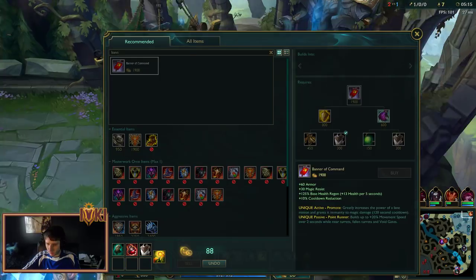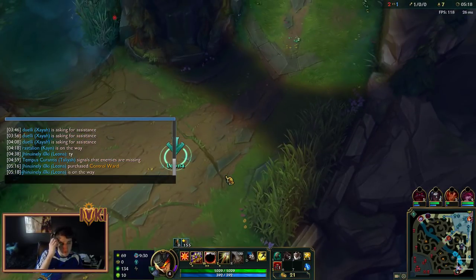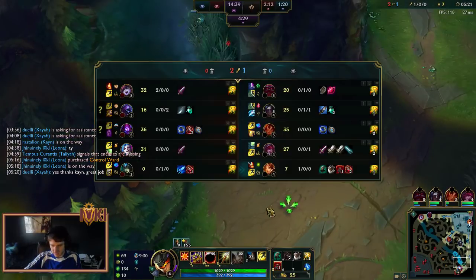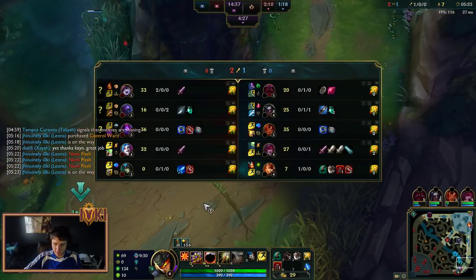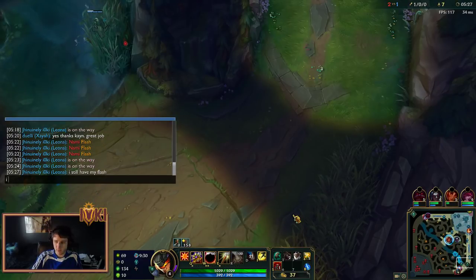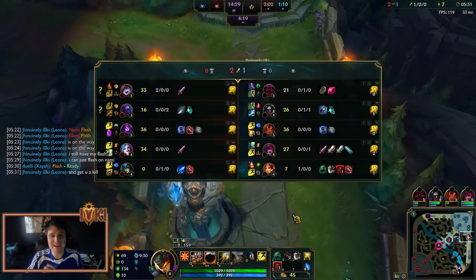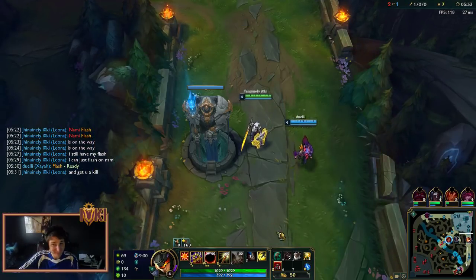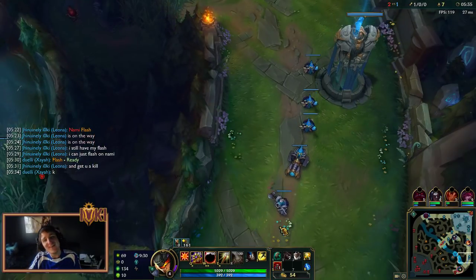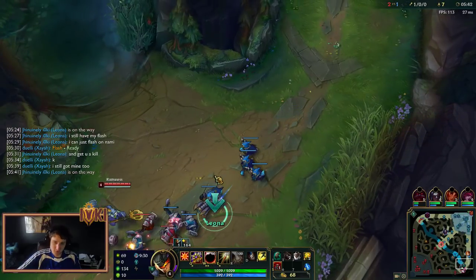Let's go ahead and just grab the cloth armor and a control ward. What we want our jungler to know is that Nami flashed, and I still have my flash. I can just flash on Nami and get you a kill. Always entice them with the possibility of getting them the kill — don't say like 'oh, we'll kill Nami.' Say 'Kayn, you get the kill, buddy.' That usually gets your jungler down in your lane.